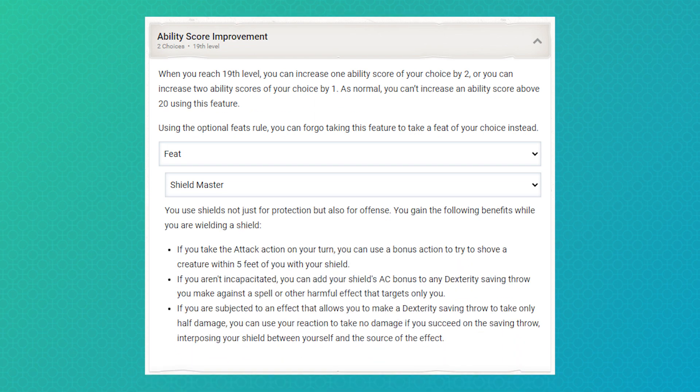Shieldmaster is going to be my primary bonus action. Chris rules that the knockdown can only take place after both attacks are completed, but a prone enemy will still help the party. The pseudo-evasion effects are nice too, especially with the bonkers paladin saves we get.